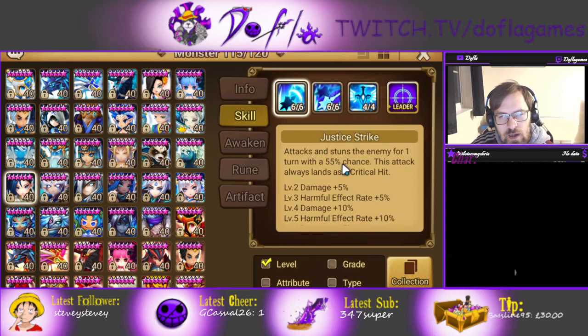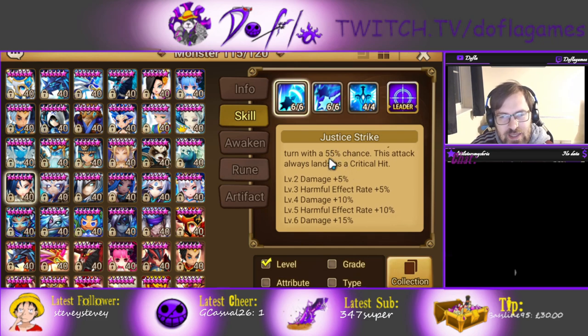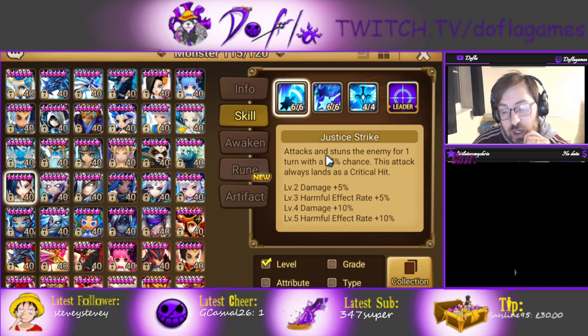Skill 1 has a 70% chance of stunning, and skill 1 always lands as a critical hit. That was a buff on the last patch, and this makes her a lot more viable because it was really hard to build her before. If you didn't build her on crit damage, she wouldn't do enough damage. She could stun, but she wouldn't do much damage at all and she'd be there just for the passive. Now she still has the passive, plus she does pretty good damage on skill 1.